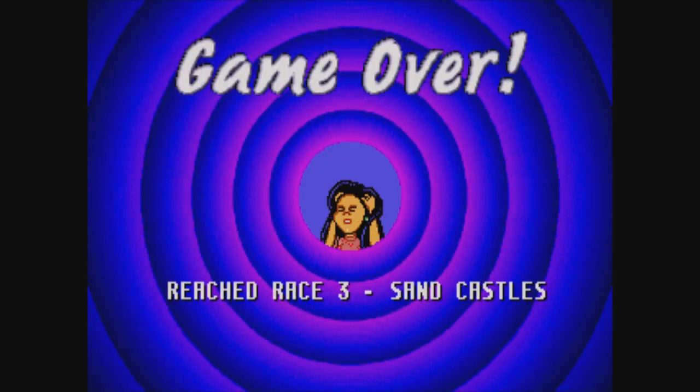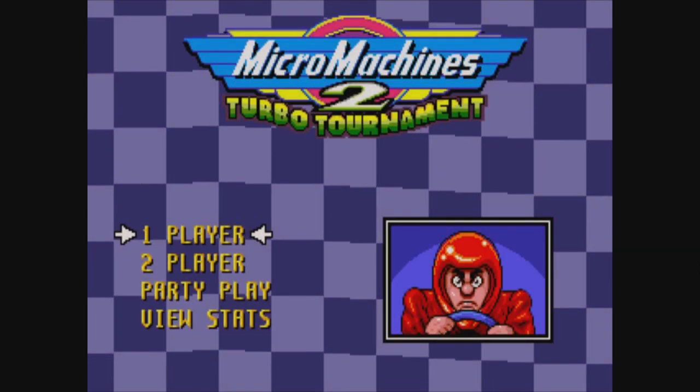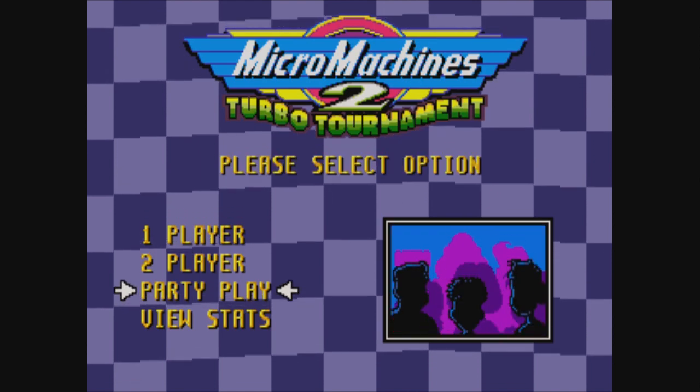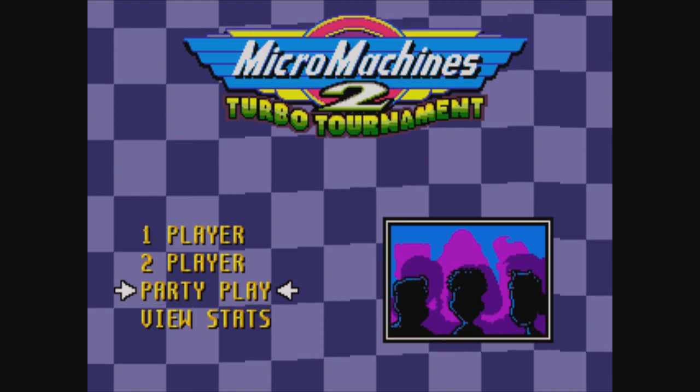We lost again, and Suli is begging for her life. Game over. I reached race number three, the Sandcastles. Suli's like, at least my torment is done and I can eternally rest now. So that was the one-player mode. Party play, obviously, you need to have the J-Cart then you can play four players at once. Oh, we can view our statistics.